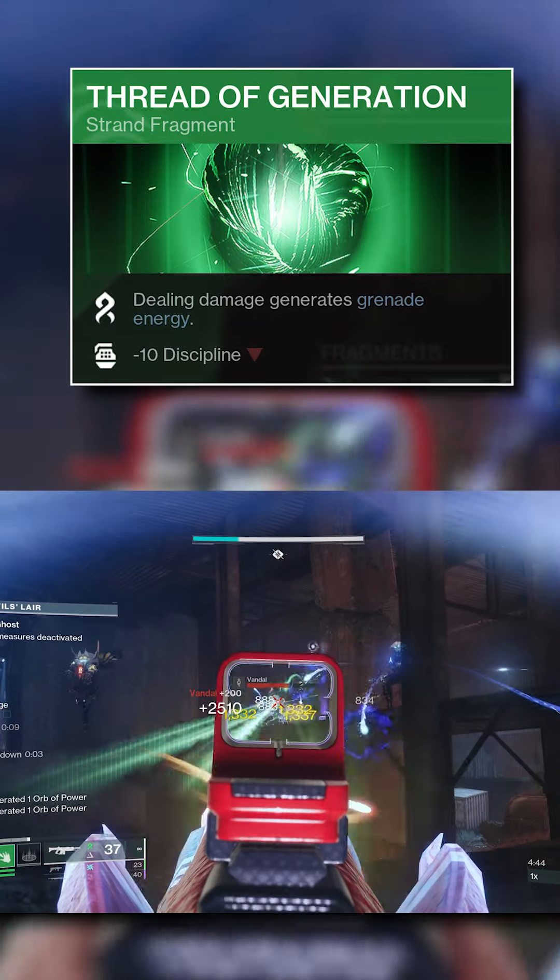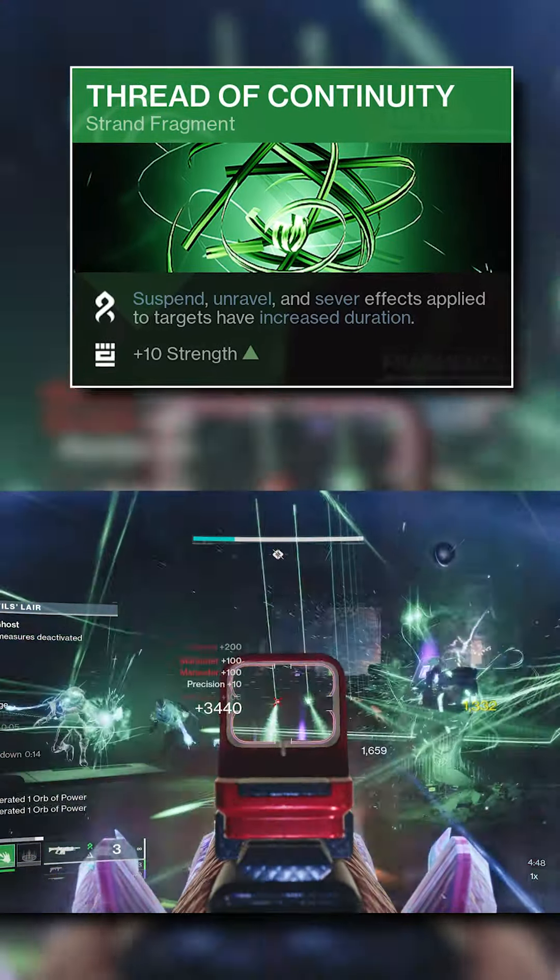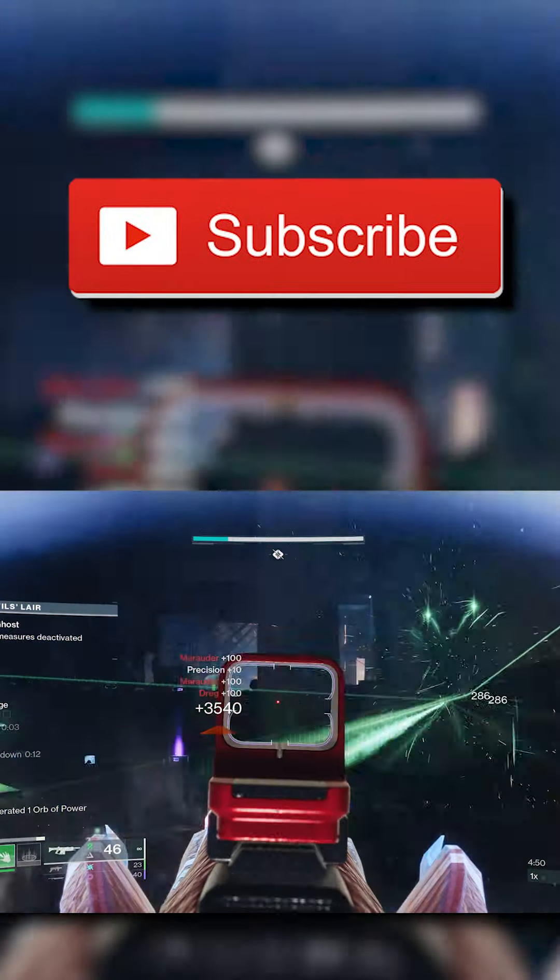Threadling Grenades will also be another source of Threadling creation, and if you pair that with Mindspun Invocation, you'll be able to consume your grenade to create 5 Threadlings. Weaver's Call will also create 3 Threadlings when casting your Rift, and when combined with your grenade, you can throw out 7 Threadlings in 1 action.